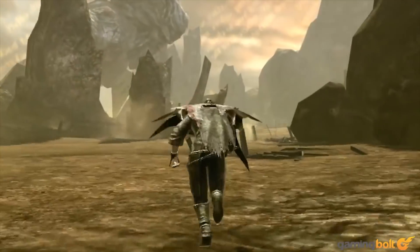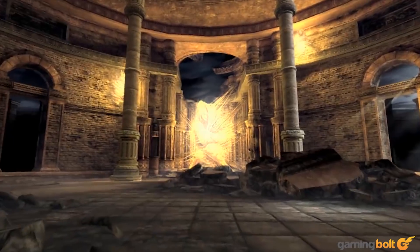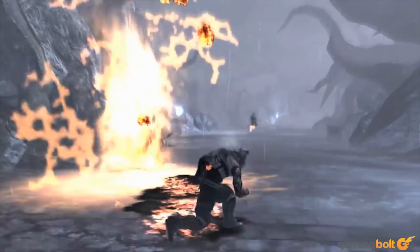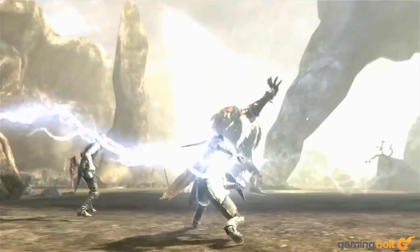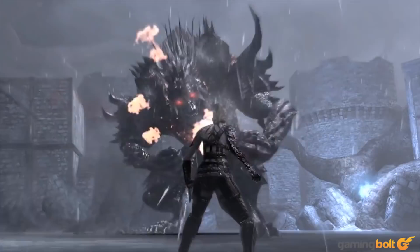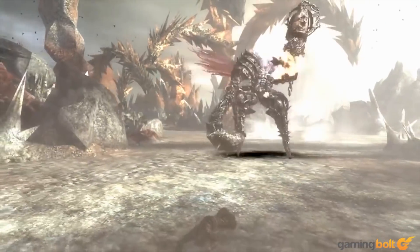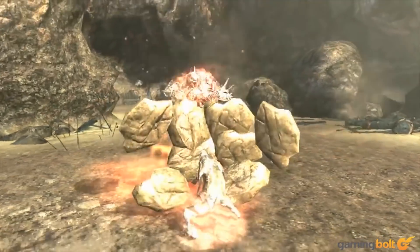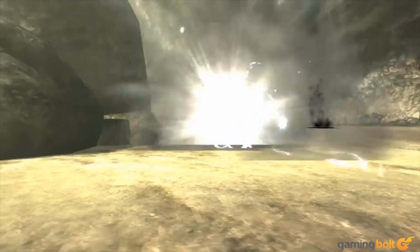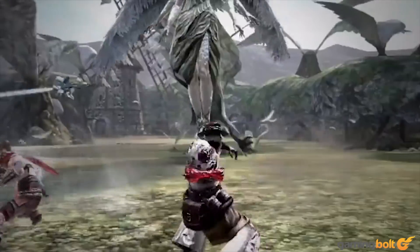Soul Sacrifice. Soul Sacrifice features a number of unique concepts, like sacrificing party members, enemies, and body parts for different benefits. For instance, sacrifice a part of your body that's taken too much damage and you can cast a powerful spell, though you'll gain a debuff in return. Allies and enemies can also be saved for the purposes of bringing someone back into the fight or restoring health respectively. The Monster Hunter comparison comes in with the ability to break off parts of bosses and four-player co-op.